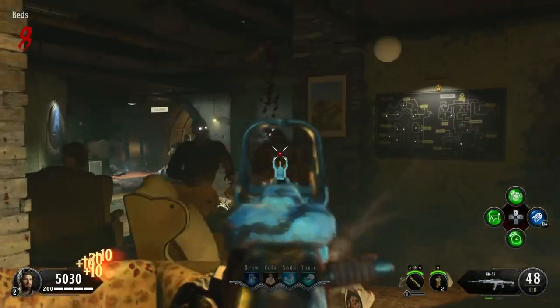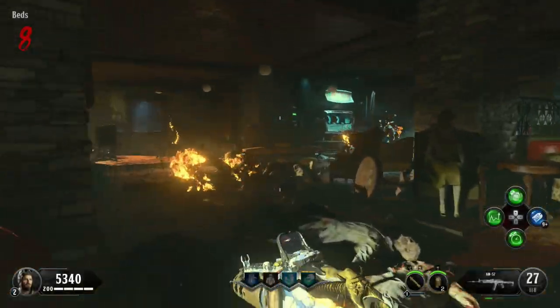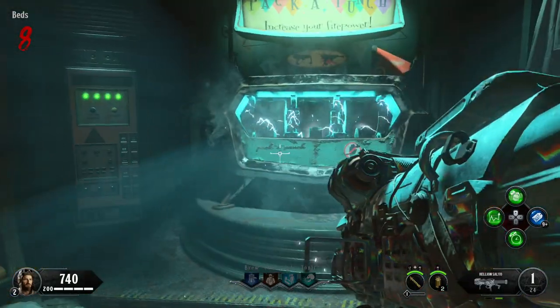Hey, what's up soldiers, my name is Greg FPS the Zombies Extraordinaire, and welcome back to another video. In this video I'm going to show you guys how to Pack-a-Punch on the brand new zombies map Alpha Omega. There are a few simple things you have to do on the map in order to open it up, and I'm going to show you guys step by step.